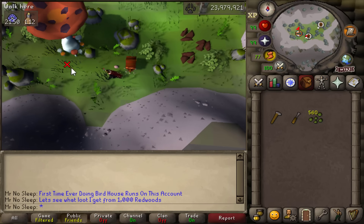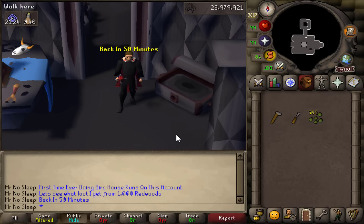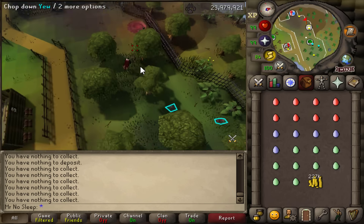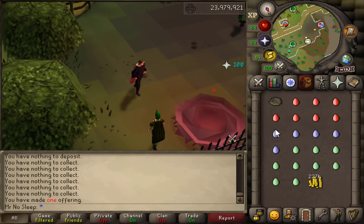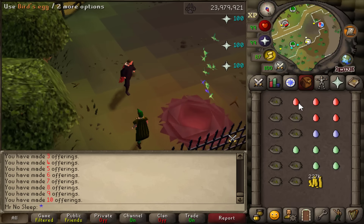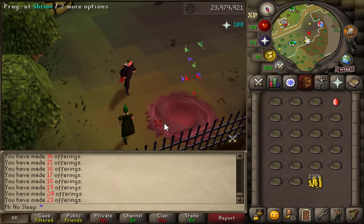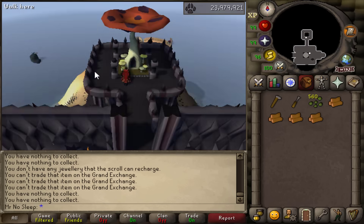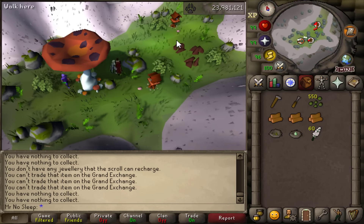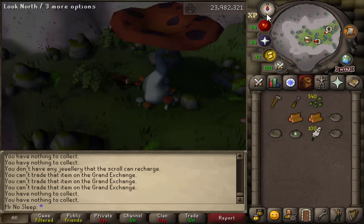We are starting this video close to 24 million hunter XP, and we can expect 1,200 hunter XP per birdhouse, so we should receive exactly 1.2 million hunter XP total. As most of you know, occasionally you'll receive eggs in bird nests from birdhouse runs. I had some loose eggs in the bank I wanted to use before starting — maybe we'll get an evil chicken piece early — but either way we need to clear them out to start fresh.